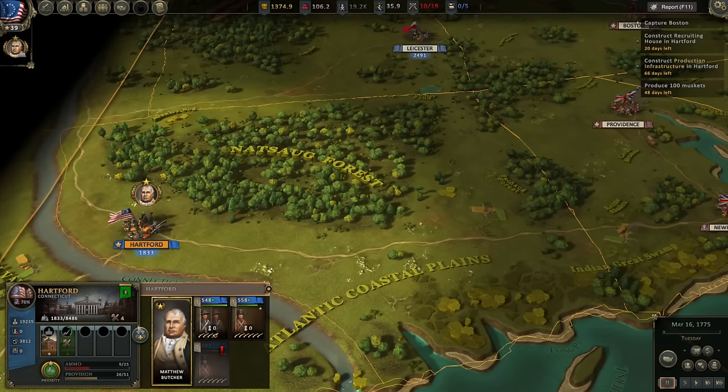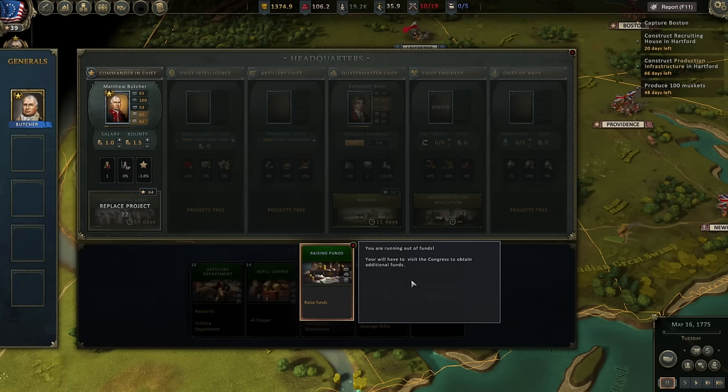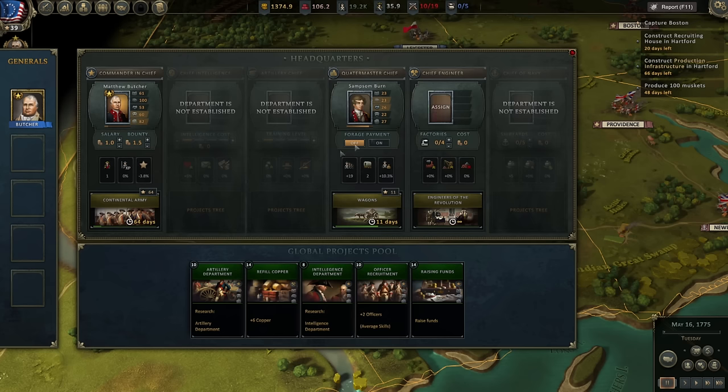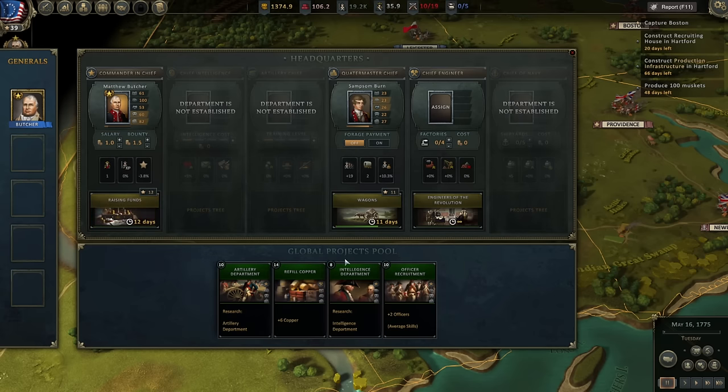Let's go ahead and send our general out on a scouting mission because I badly need more money. There's a raising funds option. You'll have to visit Congress to attain additional funding. I also need more officers so I can raise more troops. Switching to raising funds — you do not lose your progress on something you've been researching if you switch it out with another project. So I'm going to go ahead and raise funds. I need Congress to give me more money.